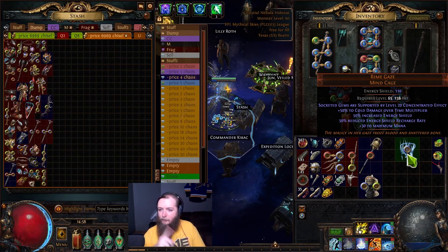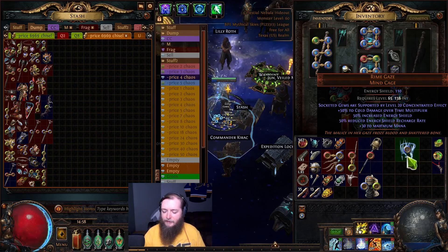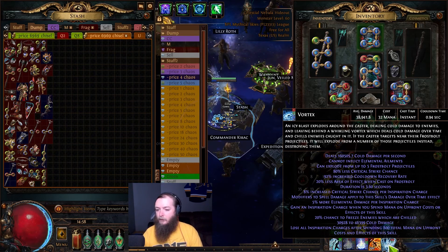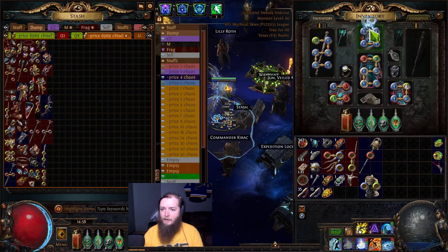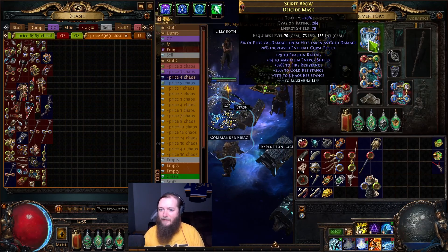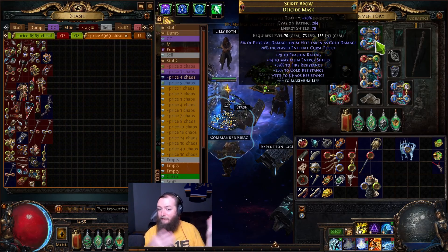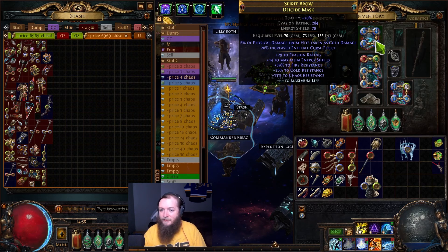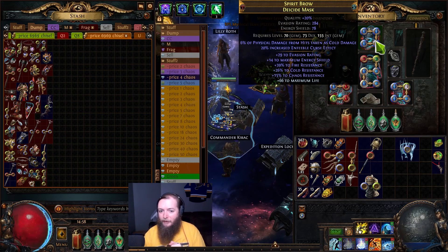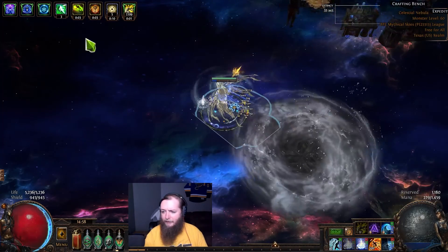There's this helmet here — Rhyme Gaze. This just got buffed to give you 50% cold damage over time multiplier. So this helmet: if I just socket it in, I have 160,000 cold dot per second before any other scalers. I throw this helmet on and it jumps to 203,000 — that's like 33% more damage just from having that helmet. I'm also getting another 20% increase in Enfeeble effect from this helmet because of the implicits. I never got a helmet enchant — the best possibility is Vortex cooldown recovery speed because then you're able to hold down Vortex and chain them together when running in a straight line.